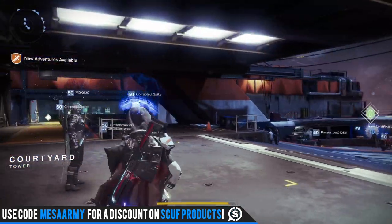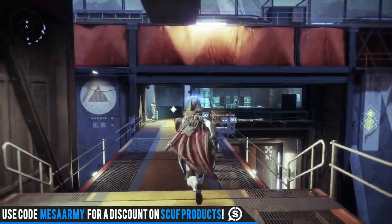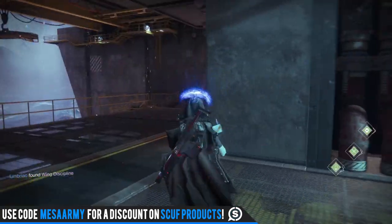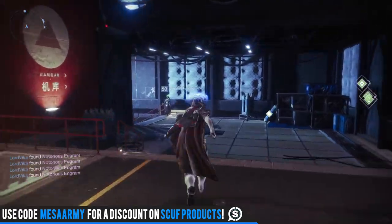My name is Mesa Sean, and we are back here with another Destiny 2 video. Hi folks, tis Xur's Day. Xur is an exotic dealer that comes to the solar system every Friday at reset. He leaves on Tuesday at reset. He is located over at the tower over by the hangar. We're going to head on over there.